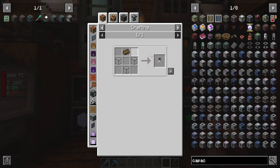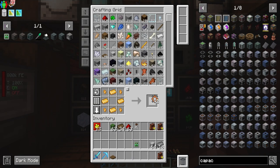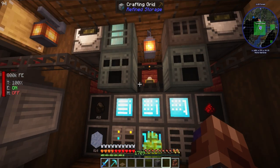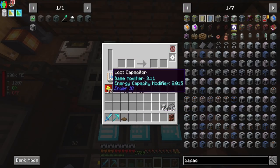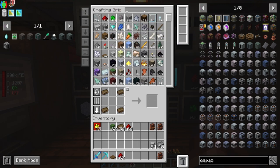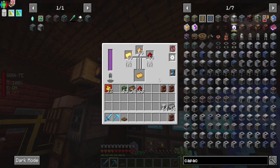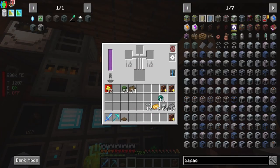For the soul binder we got our empty soul vial and we need powdered quartz - our soul binder is there. This is our goal: the ender crystal. We need a vibrant crystal, which is vibrant alloy, which is energetic alloy - redstone, gold, and glowstone combined. This is where we'll make the energetic alloy, and then we can combine it with ender pearls over here to make the vibrant.